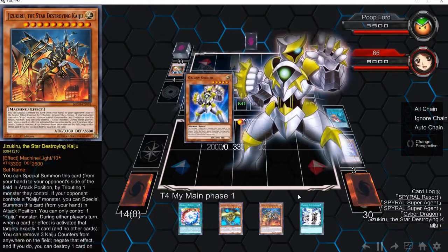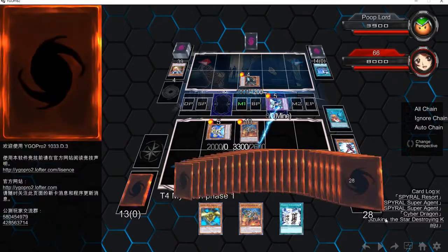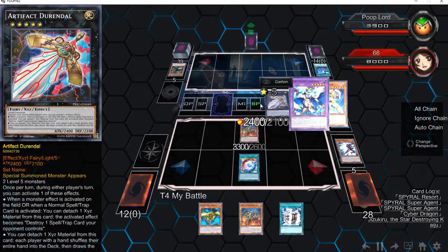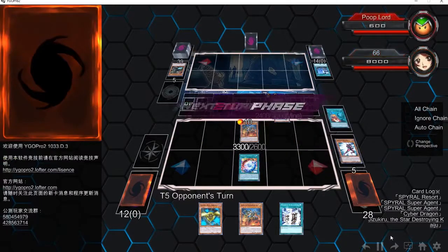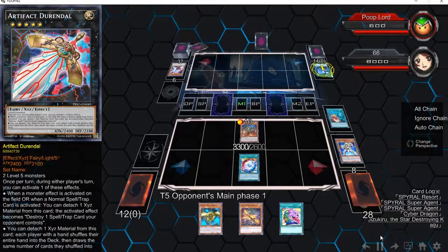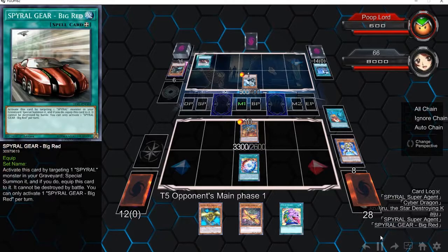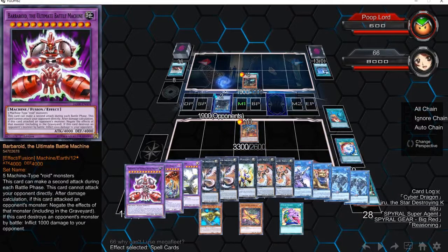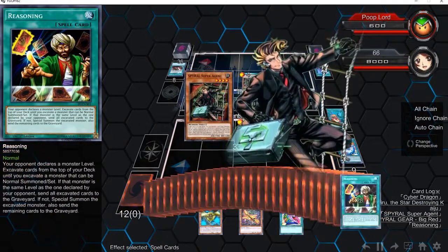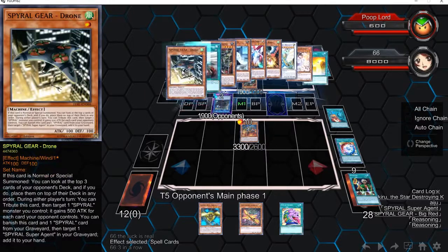He uses Drone and Lockbird. That doesn't really affect me because I don't search too much, except for with Quarrier. I end up getting out Serafinite and Galaxy Soldier, so that's a free rank five. I go into Durandal. I don't think I even use Serafinite's effect too much — it's a free Special Summon into a level five, which is really good even without the Double Summon effect. He's at 600, but he does get a lot of stuff done here with Ghost Ogre and stuff. He gets a Super Agent — he gets it again. He quick fixes into Big Red and uses Big Red. I'm learning Spiral still.